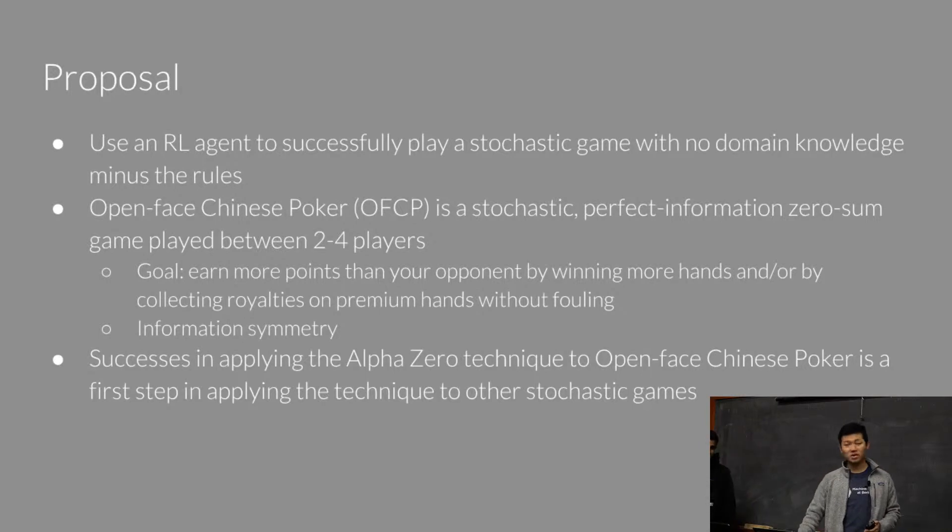Open-Faced Chinese Poker is a variation of poker that's perfect information and a lot simpler than your traditional Texas Hold'em. We originally wanted to do a project on that, but we figured it was a bit too far-reaching for our skill set. So we figured this was a good alternative. This project borrows from ideas of AlphaGo Zero, which is a self-play reinforcement learning agent for playing Go, and we want to take those concepts to create a self-play reinforcement learning agent to beat this game.